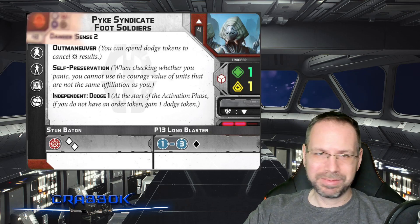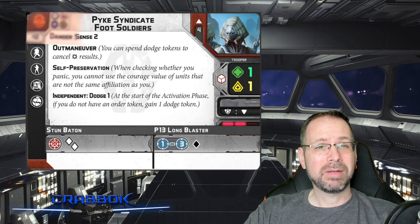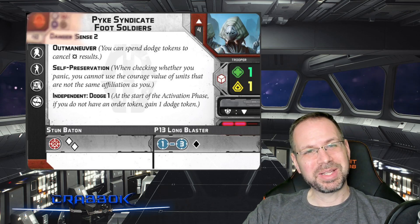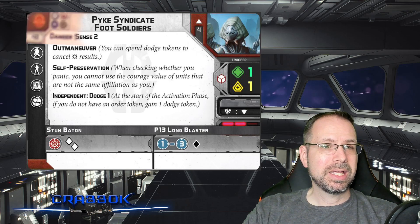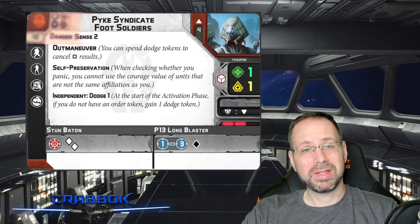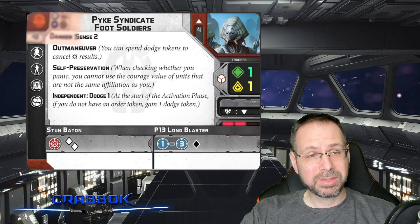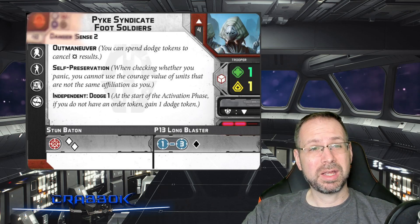Danger Sense 2 is always really cool. I think it's going to be nice in Rebel units, especially with Jyn Pathfinders. Outmaneuver is going to be nice, and Independent Dodge 1 — so if you don't get issued orders, you get free Dodge tokens. Danger Sense, surge for defense, and a range 3 attack — it's not bad. And a good melee attack too for people who get in close. That's not too shabby at all.